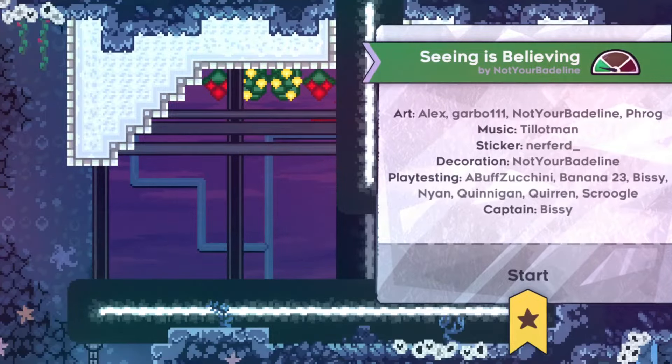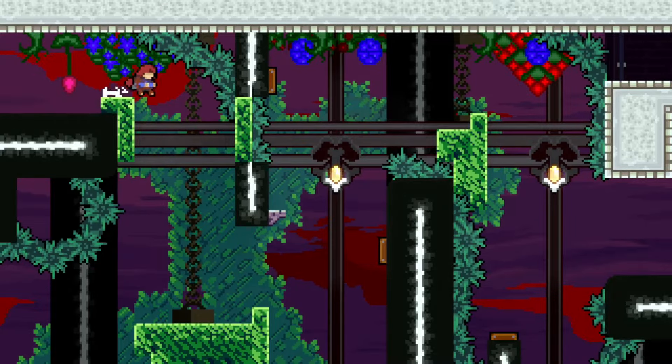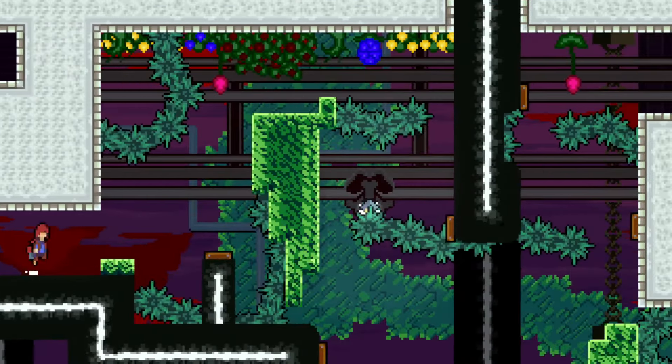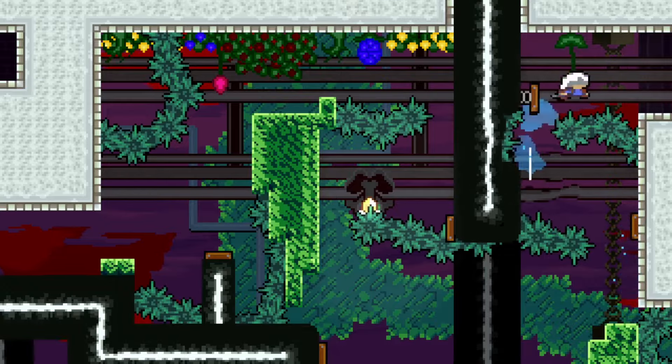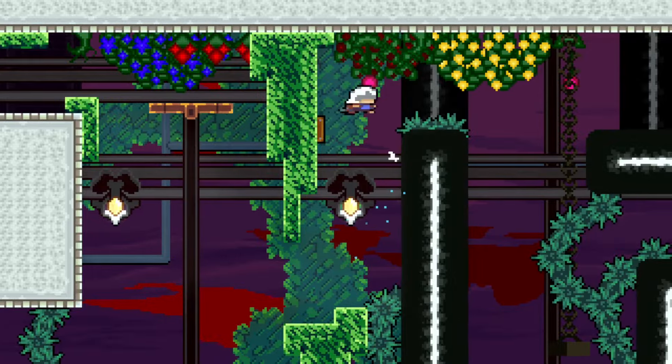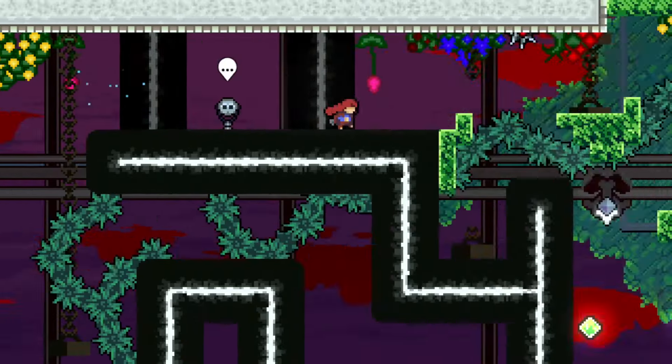18: Seeing is Believing. I had a really hard time figuring out where to put this one. Just looking at it, you wouldn't be able to tell why it deserves to be this low. It just seems like a simple level, so why is it near the bottom of the list? One reason: in order to play this level properly, you need a second person — and how the hell are you going to guess that before going into the level? The whole gimmick is one person is blindfolded while the other tells you how to get through the screen. There is a way to play alone, but then your screen looks like this.